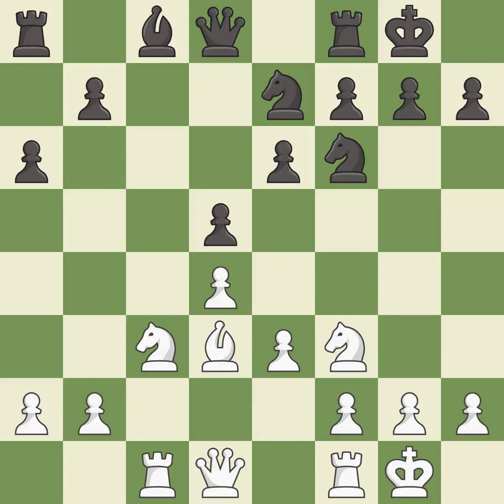Castling gets the king to a safer square, out of the center of the board, while also developing a rook. Castling to the same side of the board as the opponent avoids some of the attacking associated with opposite-side castling — it is good. The rooks can see each other now, allowing them to provide mutual defense — it is best.